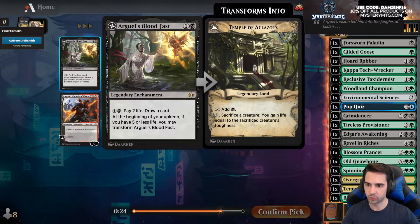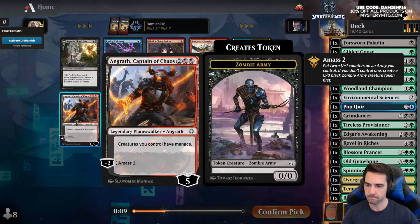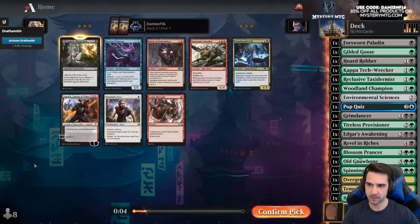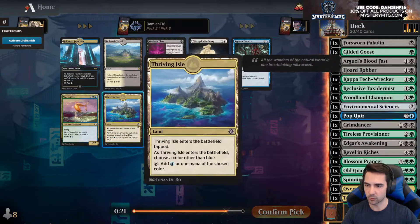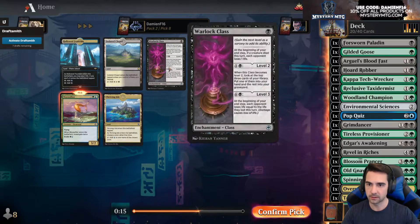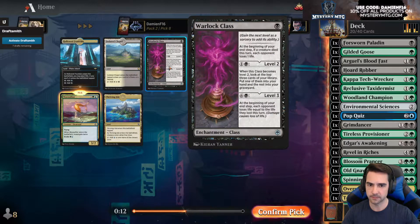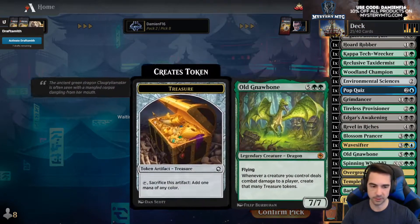Blood Fast — pay to draw, and if you have five or less life you flip it and gain life, turns into Diamond Valley. Not amazing. Creatures you control get menace — I think I'm gonna take this, it's not great though. Warlock Class — white-black. Ooh, Wave Sifter is good — I'm gonna take Wave Sifter. Let's see if we can play these blue cards.